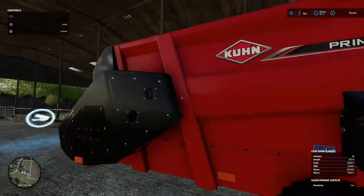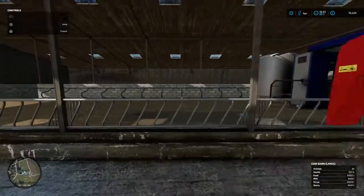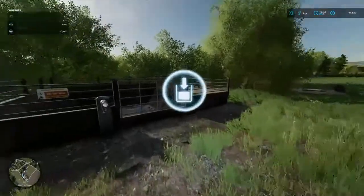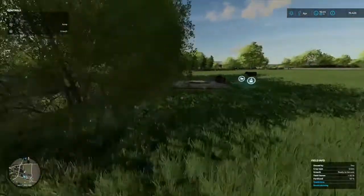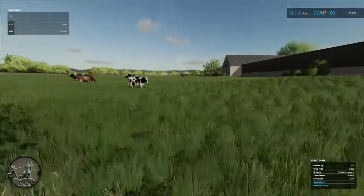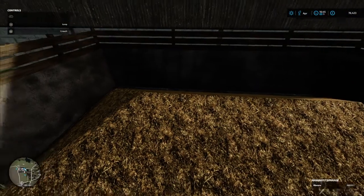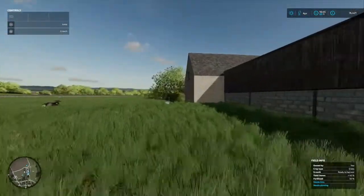I've still got the straw bedding machine set there on lease. I emptied the slurry tank and put it all into the backup tank down here — that's 385,000 liters in there. I've also got 166,000 liters of manure.